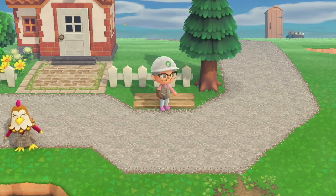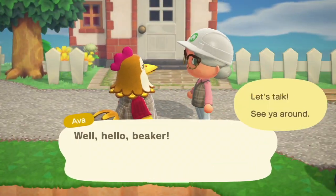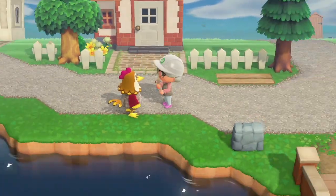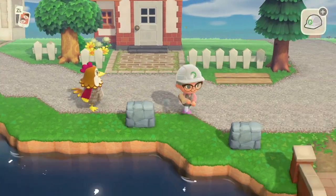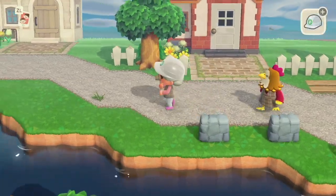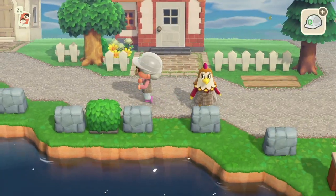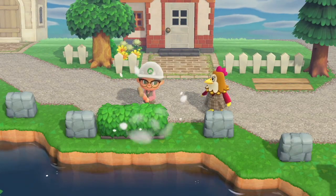I swear this happens to me every single time I build - I always end up speaking to the villager instead of putting an item down or fencing. Every single time without fail, they must just love talking to me! So around the river I decided to put the stone fencing, and yes you can see some hedging here as well - I decided to use that just to break it up a little bit.